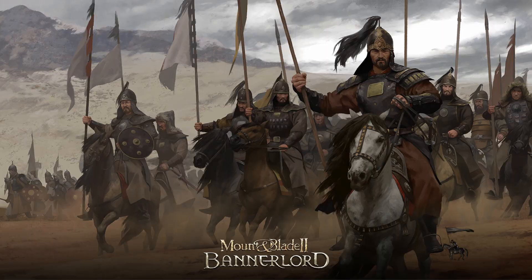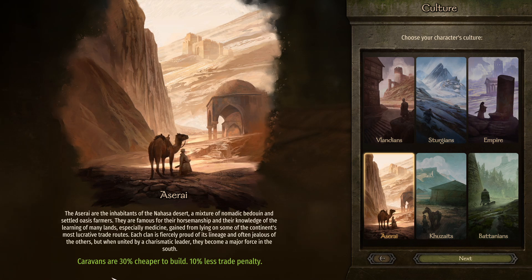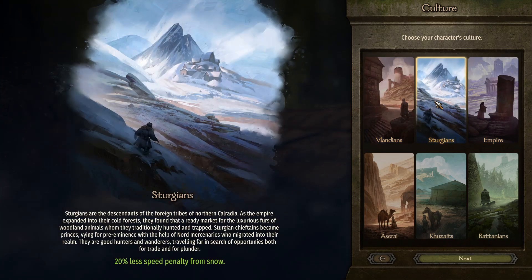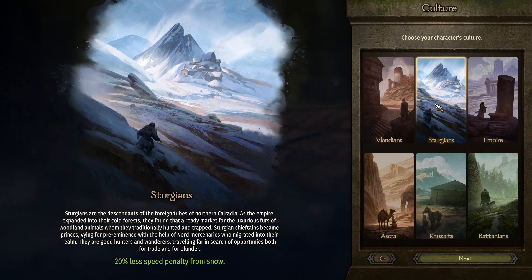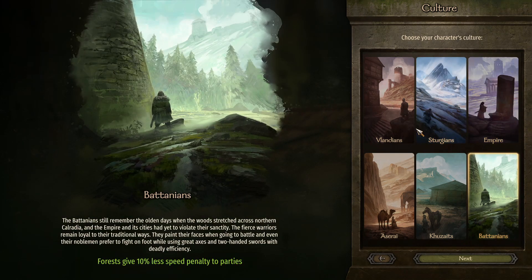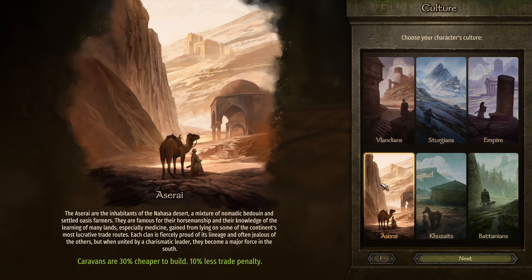We're just going to start a new game, and for our culture we're going to pick this one because caravans are apparently overpowered when you get to mid to late game, and there's a 10% less trade penalty. The rest of these are trash — unless you plan to spend all your time in the snow, just pick this one if you play this game.